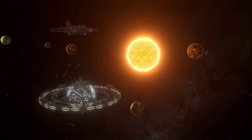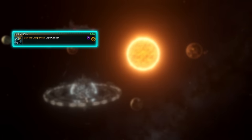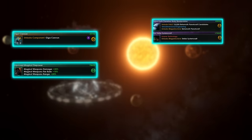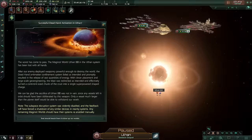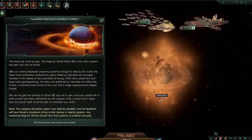Aside from that, there are various technologies you can research to upgrade the Maginot World. If you have Giga Cannons, you may upgrade its offensive capabilities, and if you have Planet Crafts or System Crafts, you can research two additional upgrades. Also, if the colony is lost, the Maginot World will explode and destroy all orbiting ships.